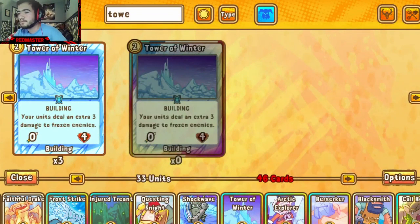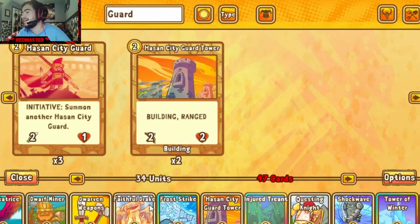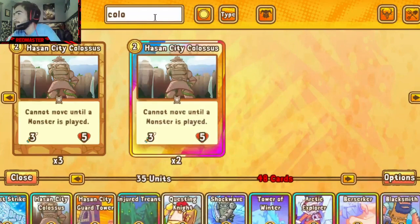Now we both have a Tower of Winter. I'll take that off my list, so go ahead try again. Hassan City Guard Tower — alright, I don't have that on my list, so I'm getting that. You can have the Hassan City Colossus though. I actually have that too — okay, so Colossus gets canceled out. Damn it. So then let's give you the Dragon Temple. That's fun when you have no dragons.